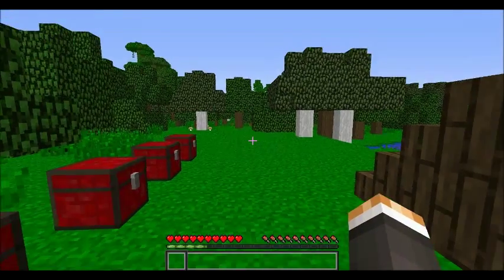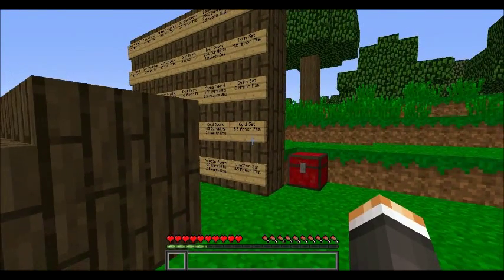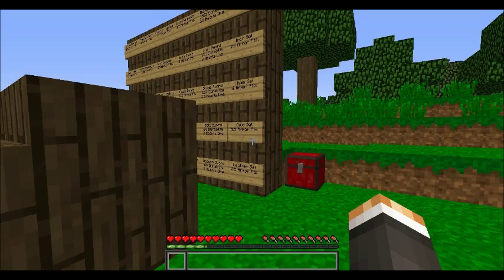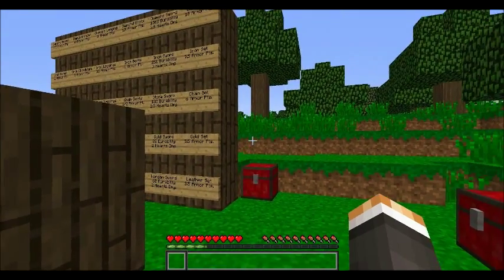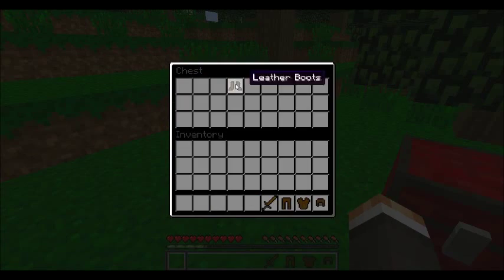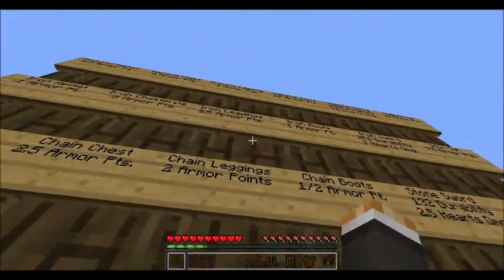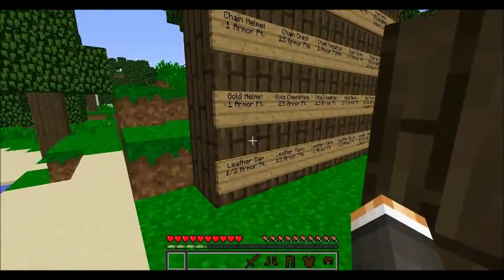The first thing we're going to go over is armor and weapons — specifically swords. Not just using them, but knowing how to use them, when to use them, and what's better than what. We're going to start off with the leather set and a wooden sword. All of these stats are directly from the wiki — nothing is made up.